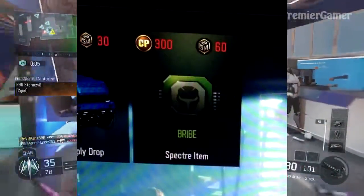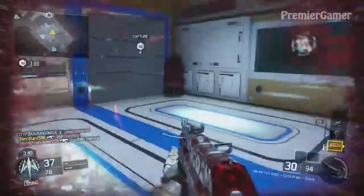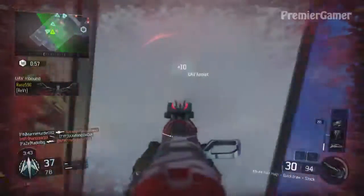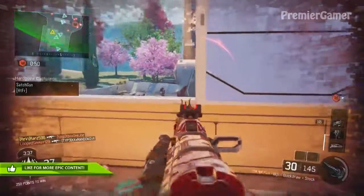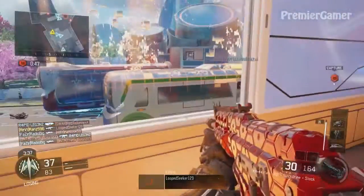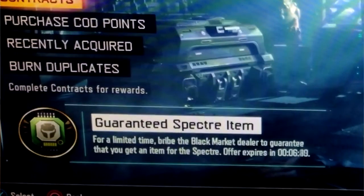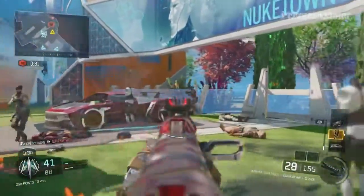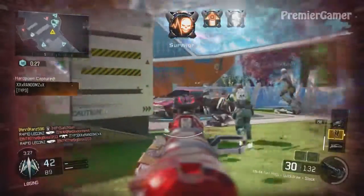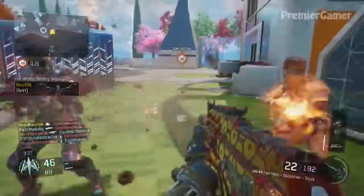As you guys can probably see on the screen, it says the 'Bribe Spectra Item.' What this means is — we've had weapon bribes, we've had calling card bribes, and we had the specialist item bribe which basically allows you to get body gear and head gear for different specialists, giving you a guaranteed chance. Now this here is basically a bribe Spectra item supply drop, so when you open it you're guaranteed an item for the Spectra.